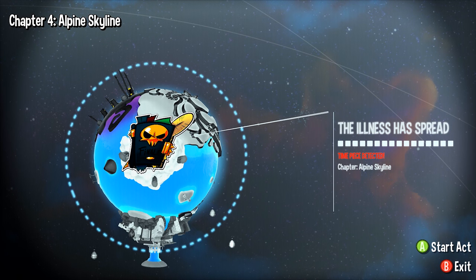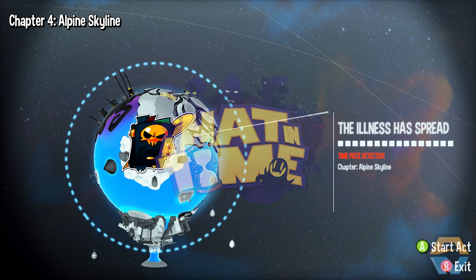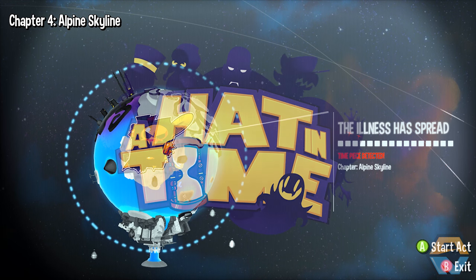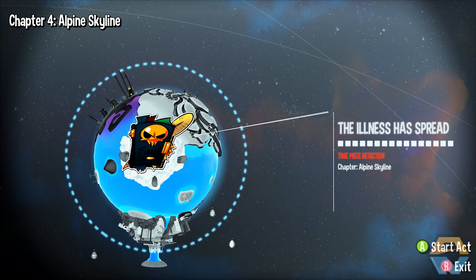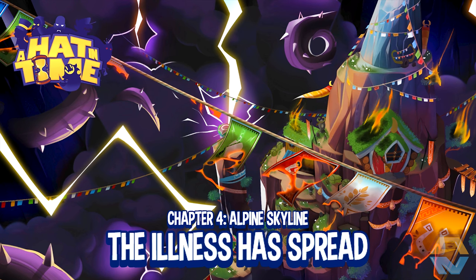Hey, what is going on, guys? OzNaminator here. Hope you guys are doing well. Welcome back to A Hat in Time. We're here in Alpine Skyline and we're about to jump into the finale. The illness has spread, so let's head on back to Alpine Skyline and see what this chapter, or this finale, has in store for us.